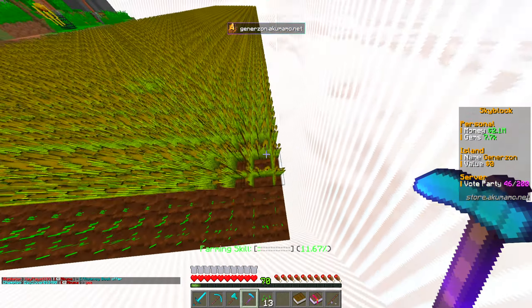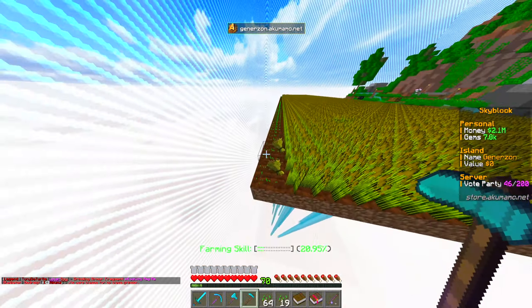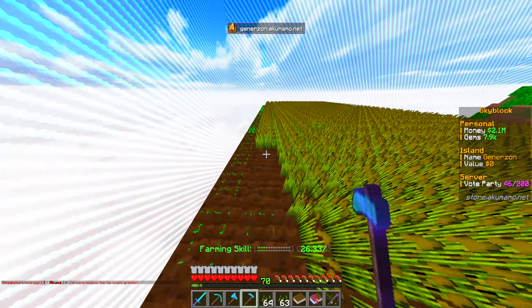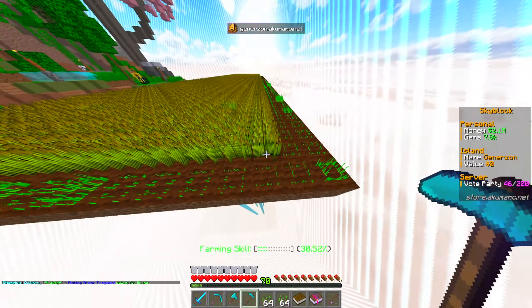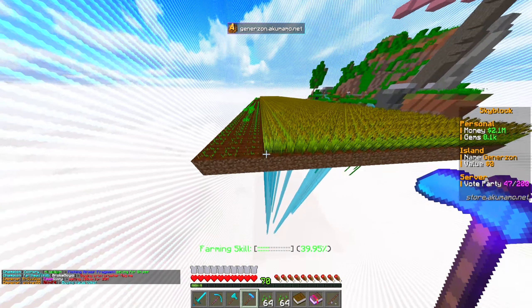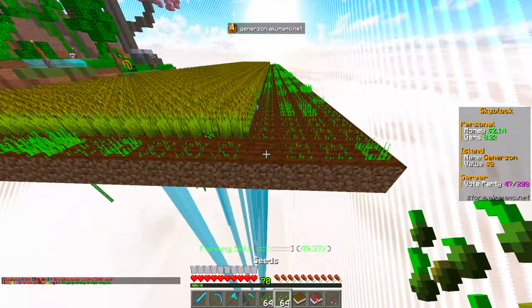All of this is crucial for today's video because we need this farming book to get the gardener enchant. Essentially, if we break any unbroken crops on this farm right now, it would pull them out of the ground and they won't replant — we'd have to manually replant, which we don't want. We want to be farming at maximum efficiency without having to wait for crops to be fully grown before breaking them.